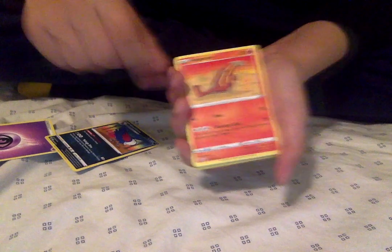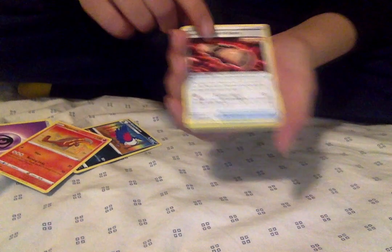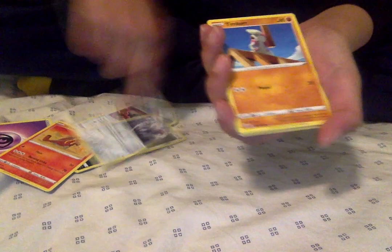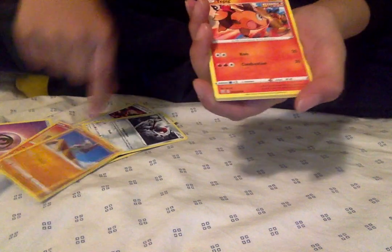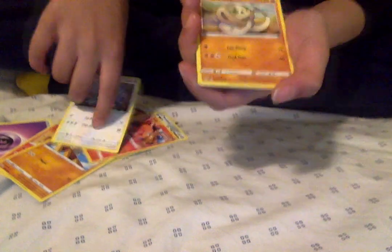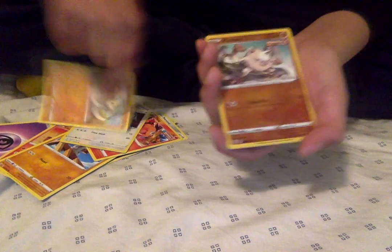Psychic Energy, Honchkrow, Heatmor, Scroll of Scorn, Ponyard, Timber, Tepig, Glamyow, Silly Cobra, Reverse Mankey, and a Hollow Steelix. Okay, that's one nice card, I guess.